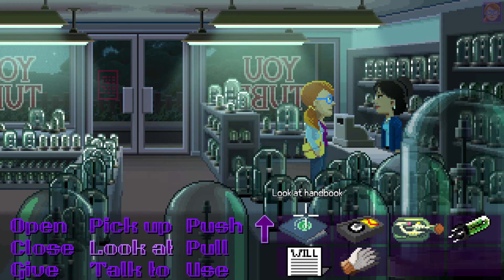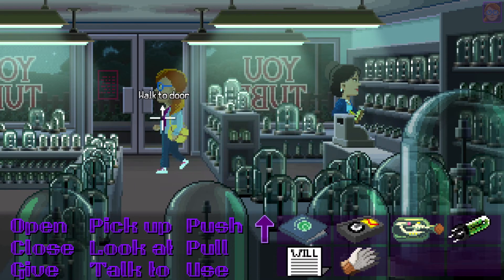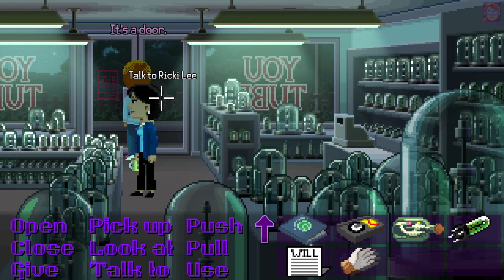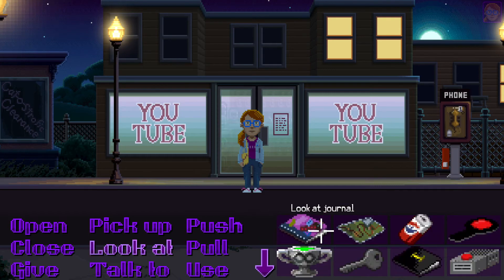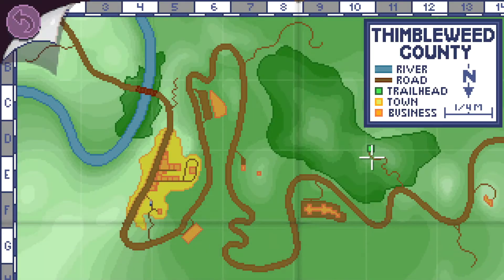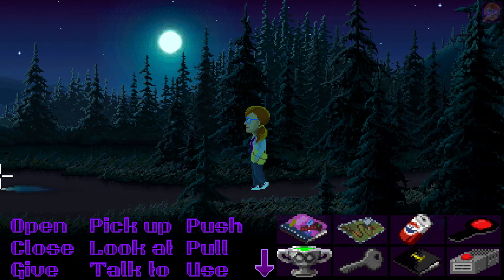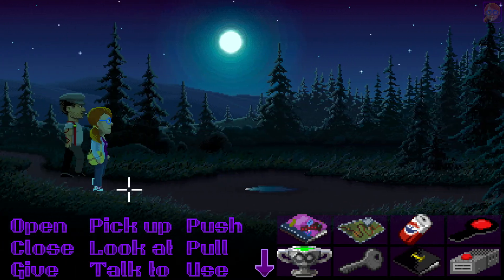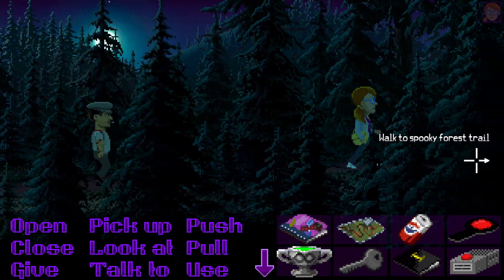First thing you'll need is some Thimbleberry picking gloves — those thorns can leave you breaking out in welts. Ricky gives them to us. Now we can go grab the Thimbleberries. Let's head out to the trailhead and finally get somewhere. Come on, let's get those berries!